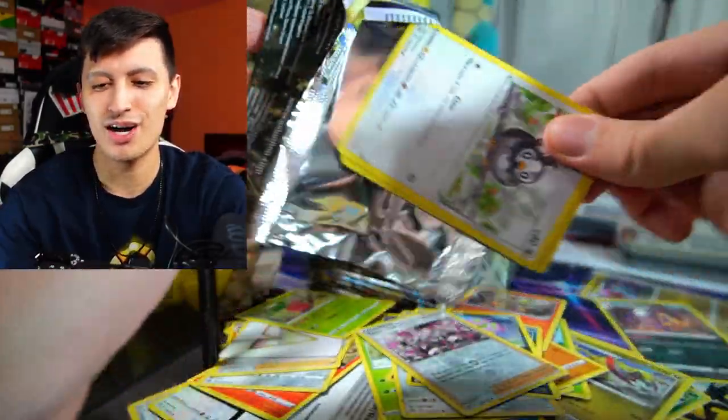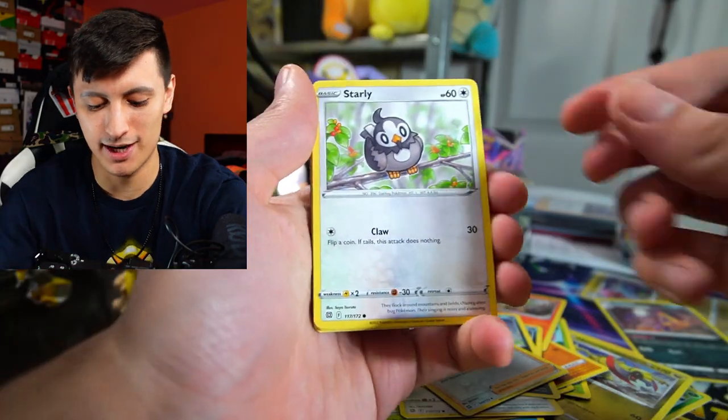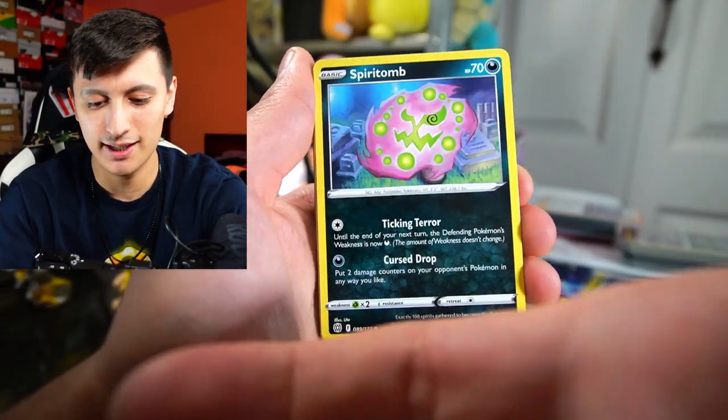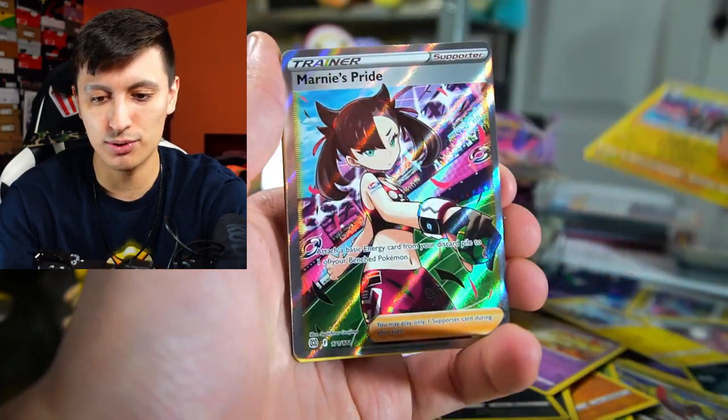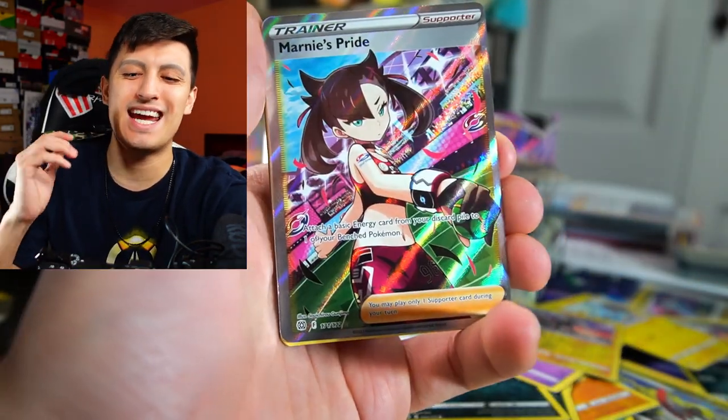Not looking too on fire for this booster box, but let's see how this goes. We've got Starley, Spiritomb, Purloin, Milsri, Shinx, Luxray — and then a hit: Marnie's Pride full art trainer. That is awesome.